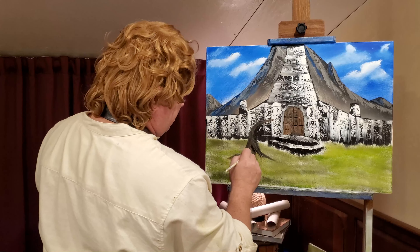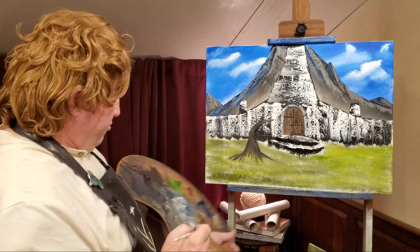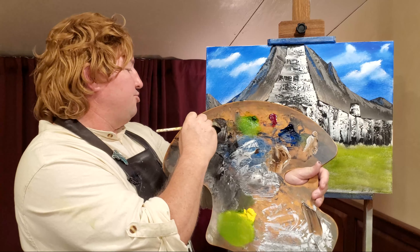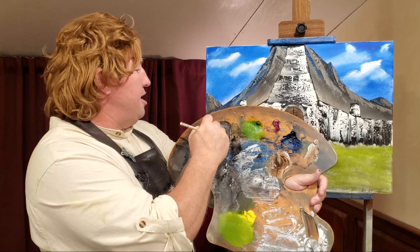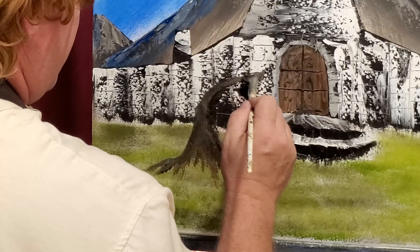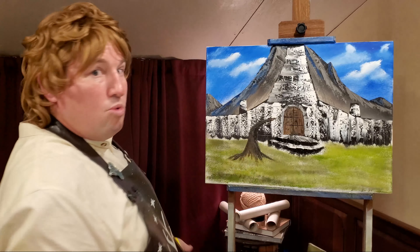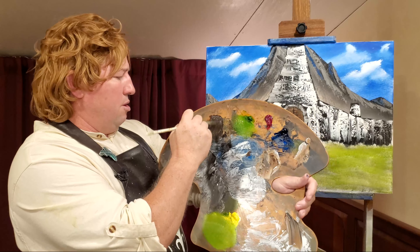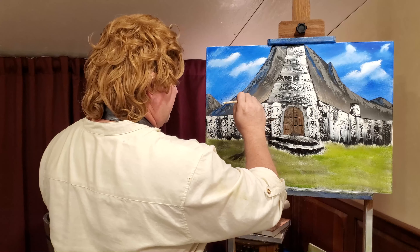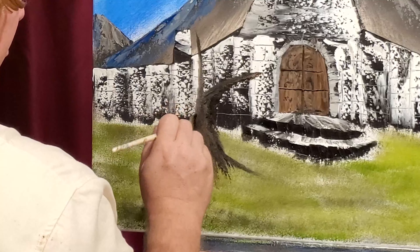And these trees — Isildur had planted the original tree there. Actually, planted the original tree in Minas Ithil. You might know it by a different name: Minas Morgul. That's right — where the Witch King of Angmar ruled. Such a bad place. Let's bring this branch right here. We'll take the branch this way and let's make it a little wider, just using that fan brush. Make this tree come out — maybe its arm reached all the way out there.